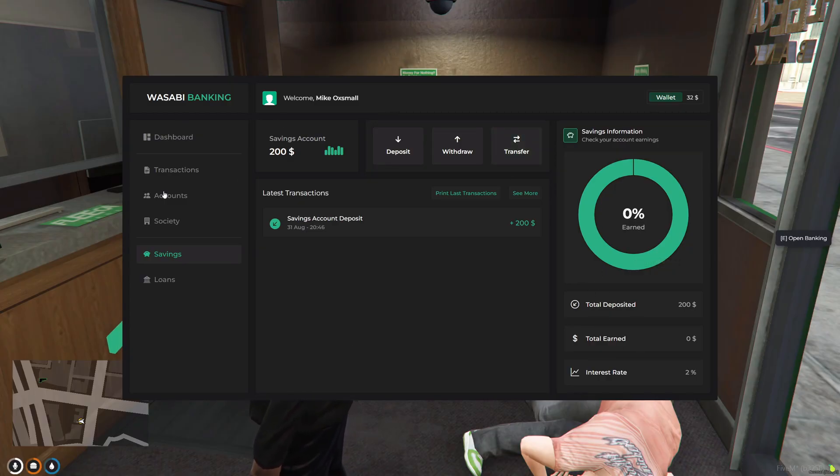Really cool feature — I've never seen this in any other server or scripts before. I highly think this is going to be a very useful feature. All of this can be configured within the config file, so make sure you're checking that out to change your savings account settings and interest rate.